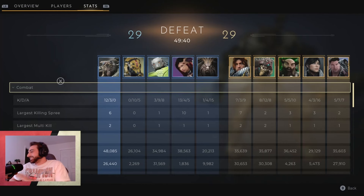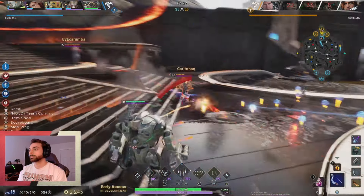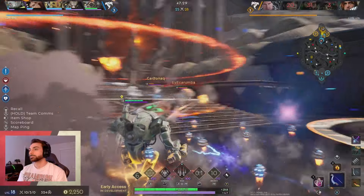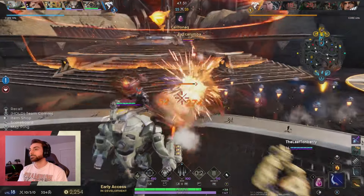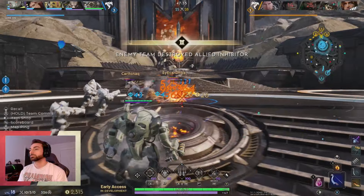That is going to be it for this build. Unfortunately we lost this one, but I was able to put out the highest damage in the lobby by a mile, and I've tried this build a few times with similar or even better results. So have fun with this one and let me know down in the comments if you try this out or if you have any recommendations to the build. Be sure to like and subscribe if you enjoyed this video, and let me know if you guys have any ideas for videos or builds I should try out next. As always, thanks for watching.